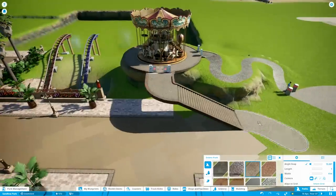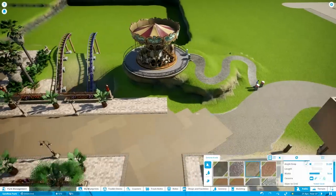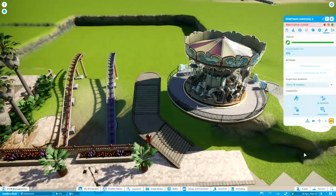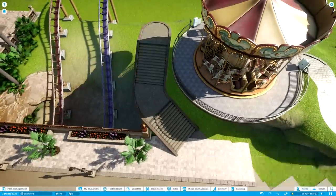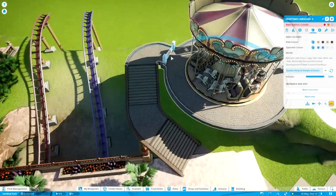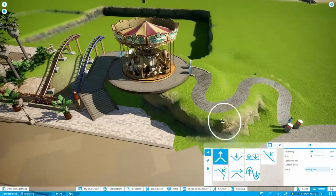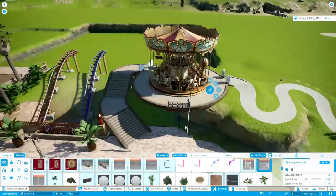At the same time I'm trying to create an area where these coasters can wind their way into a dark ride section, which is going to be the final stage of the layouts. Getting out of the dark ride section at the start of the layout was relatively easy because I could hide most of that transition from people on the paths, but for this area it's not going to be that easy because the coasters go into a building in full view of the square.